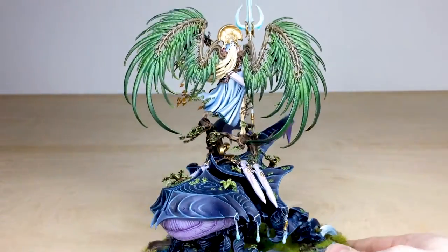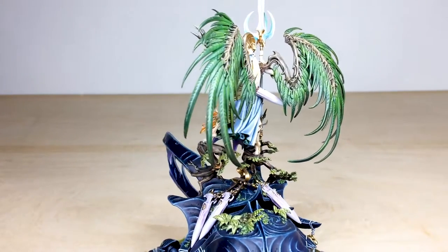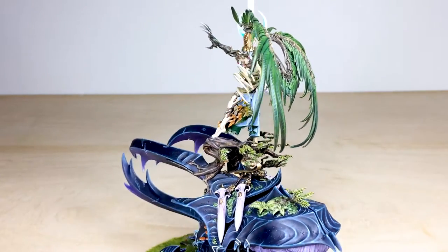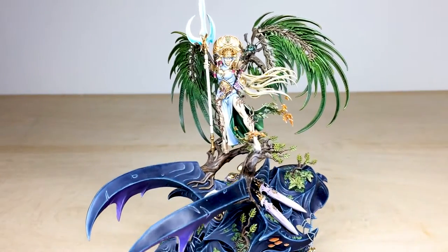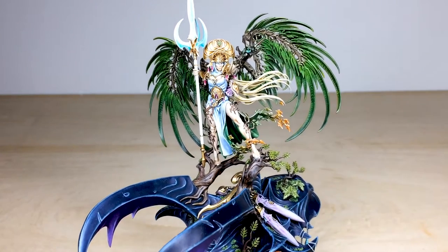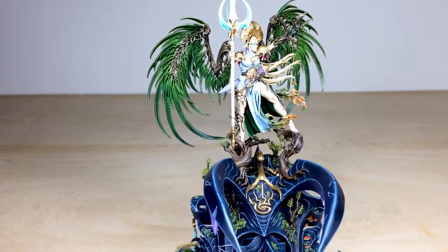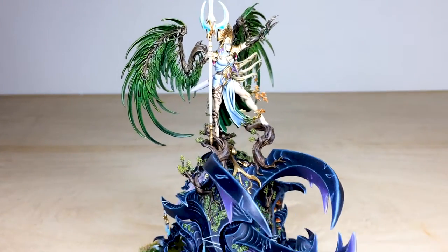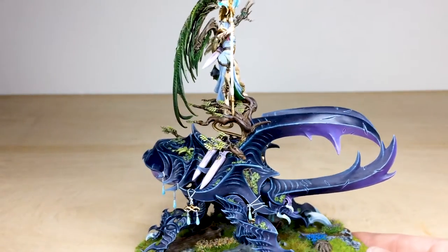Moving around you've got Lariel herself - these really cool vibrant green wings. Obviously you've got her massive spear, a kind of trident thing that she's got, which is just awesome. Focusing on her as well, she's got all the little details fully painted with lovely subtle glowing eyes. It's just a really exquisite model which we've had the absolute pleasure of working on for our client.